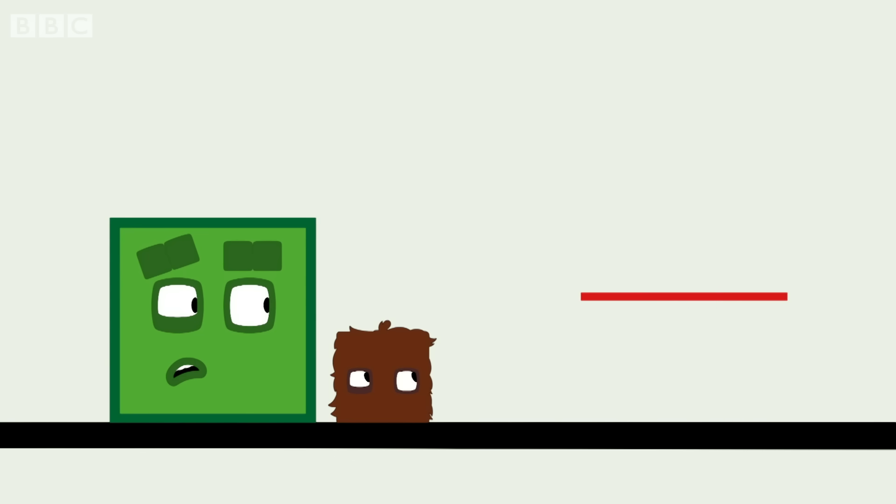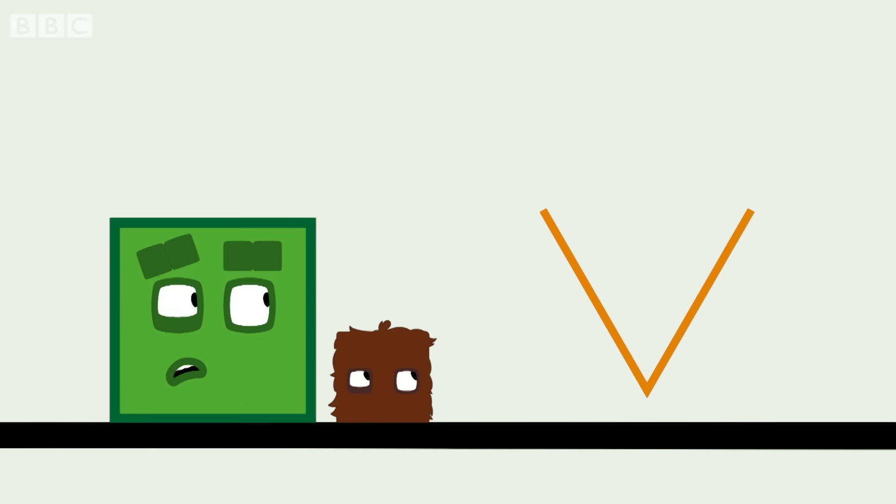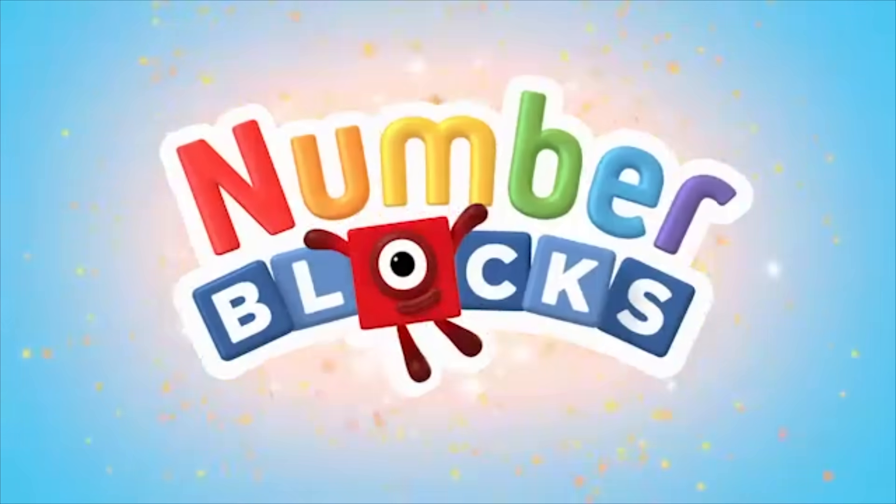I am a line. One straight line. Two straight lines. And when three lines join together, we make bump, bump, bump, a triangle. You can count on us with another box.